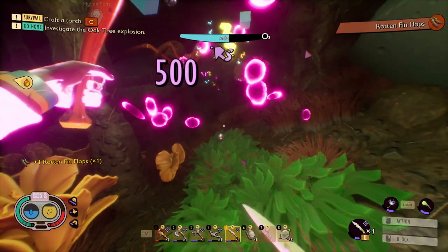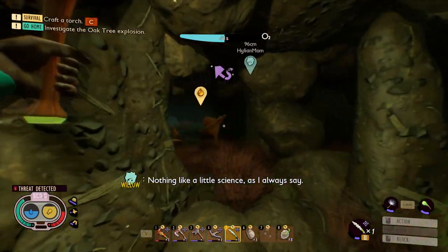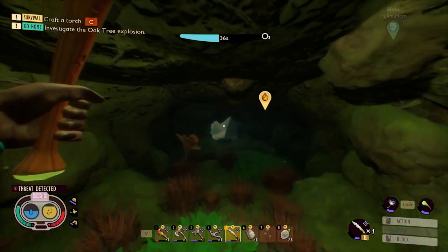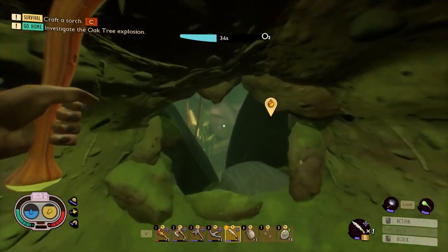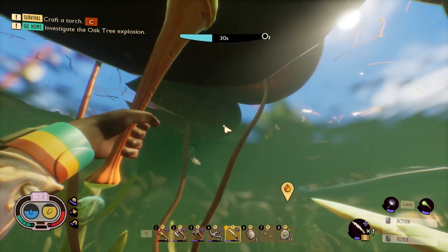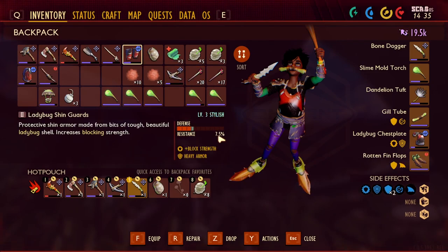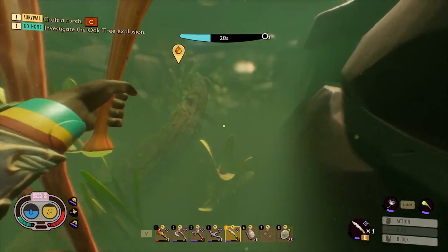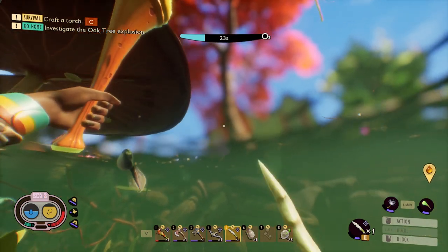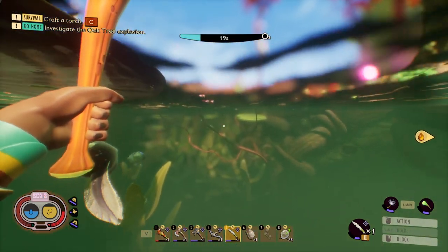I'm going to grab this raw science and then pick up the Rotten Fin Flops. Let's equip them. As you can see the swim speed is actually quite increased, and as you upgrade them you can swim even faster. Fin flops are always a good thing to get.